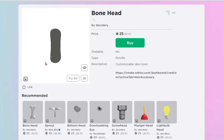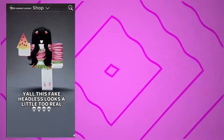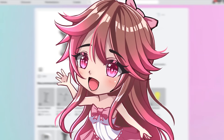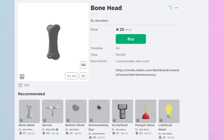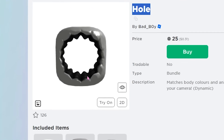Next up we have the Bonehead. As you can see, this gives you a bone for a head. You can put hair over it and boom — you have headless. I kind of like this look more because it's more realistic; it looks like you snapped off your head, which is gruesome, but it works. There's also this head called Hole — basically, you get headless for free because there's a huge hole in your head.